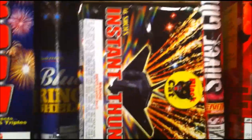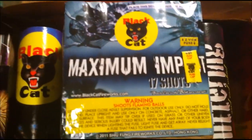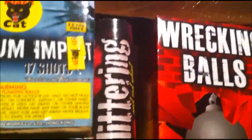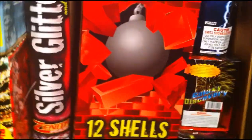We got Instant Thunder, 16-shot by Black Cat — pretty good size, 200-gram cake. We got Maximum Import, 17 shots by Black Cat — that one's supposed to be pretty sweet this year. We got Zenith brand Black Cat Silver Glittering — another single-shot mortar, the big ones. I wouldn't normally get them but it came with it. We got the Wrecking Balls with 12 mortars in the case — assuming they're just ball shells. We got a little Micro Burst on the side.